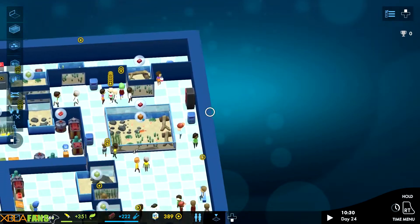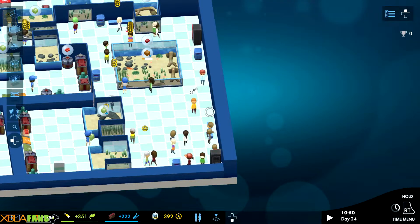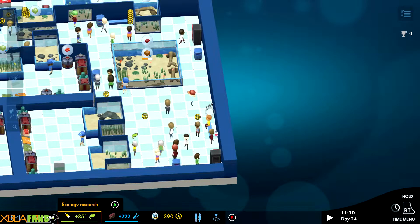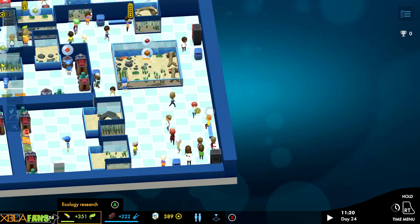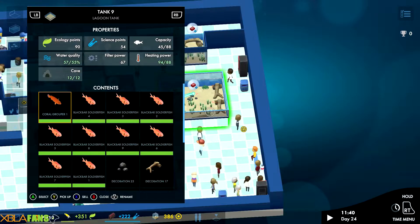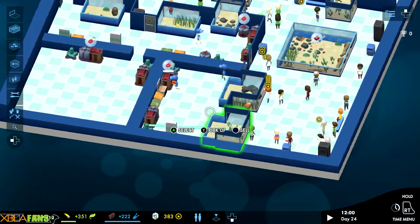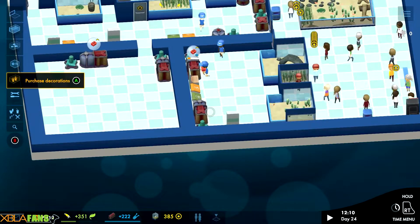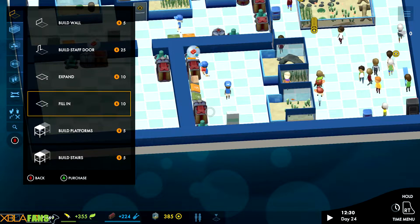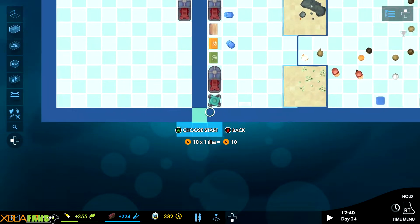I want to expand a little bit. The d-pad opens all these different menus — up, down, left. This one here covers research and ecology, which is how you unlock new things. You get research points from specific things in your tank — like if you have certain stuff, it generates research points when people view it. It's kind of neat. The tutorial explains it very well — I highly suggest you do the tutorial.